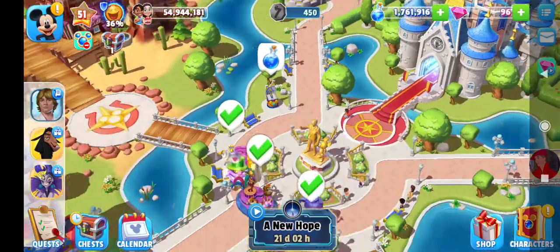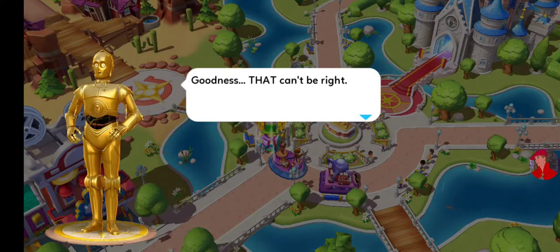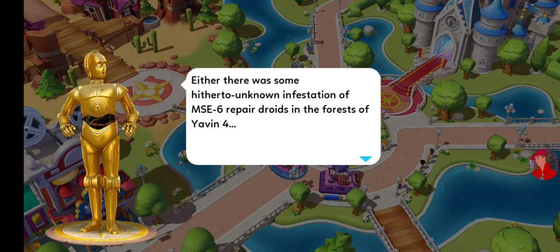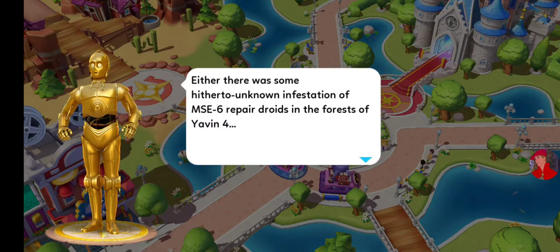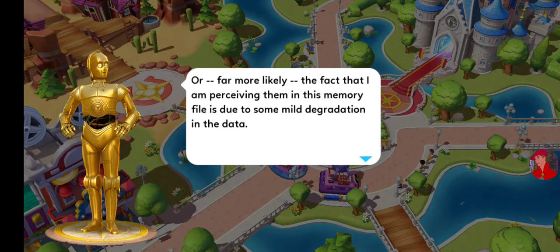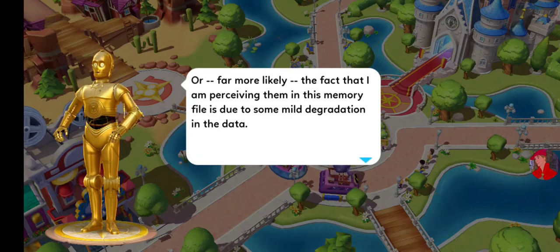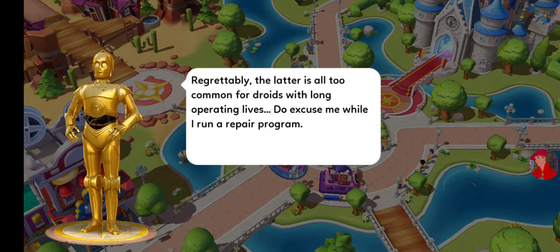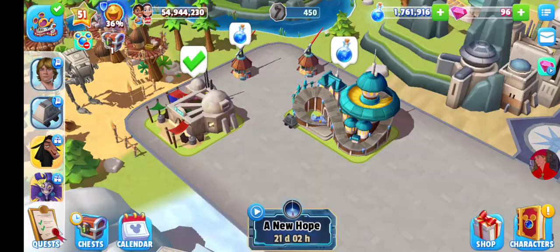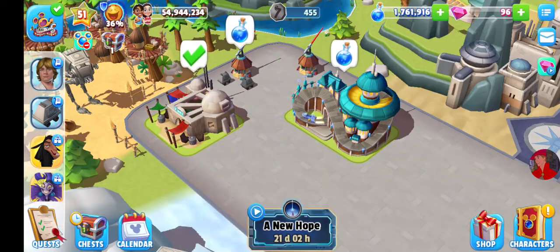Another quest with Mickey — C-3PO again: 'Goodness, that can't be right. Either there was some unknown infestation of MSE-6 repair droids in the Forest of Yavin, or, far more likely, I am perceiving them in the memory file due to some mild degradation in the data — regrettably all too common for droids with long operating lives. This causes me to run a repair program.' So we need to delete mouse droids by tapping on them.